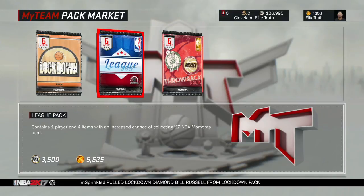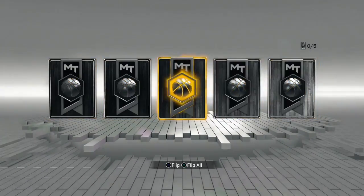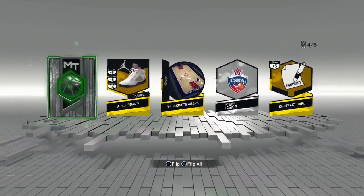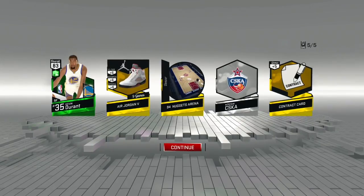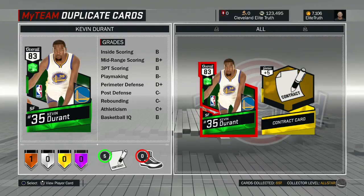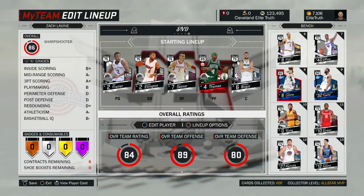We're gonna open up a pack to see who goes first — whoever pulls the higher overall goes first. I'm gonna open my pack, hopefully we can pull a new Diamond Jimmy Butler. We got an emerald. Levine, what did you get? Sounds like a 65 overall. Well, I got Kevin Durant 83, so I'm gonna be guessing first. My special players are Sapphire Kyrie, Sapphire Zach LaVine, and Ruby Damian Lillard. Yours? Mine are Ruby Isaiah Thomas, Sapphire Zach LaVine, and Sapphire Karl-Anthony Towns.